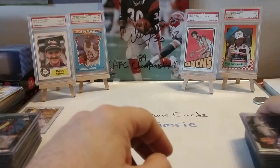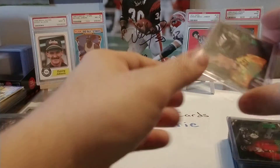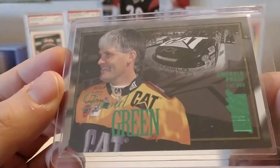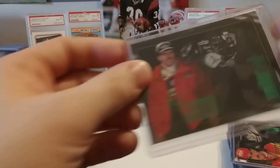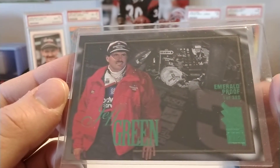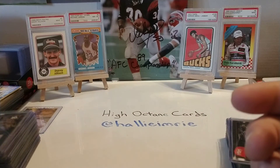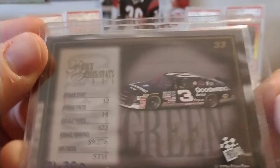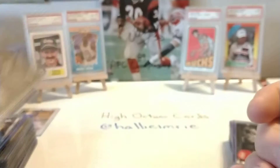Now we're going to start getting into some duplicate drivers, so we'll rapid-fire through those. We have another Mark Martin. Now we're getting to some Busch Series drivers — David Green, who was driving Buzz McCall's Caterpillar Chevrolet in the Busch Series. We have Jeff Green, who was driving for Dale Earnhardt Incorporated in the Busch Series — the Goodwrench Chevrolet. The car was painted identically to Dale's Cup car.